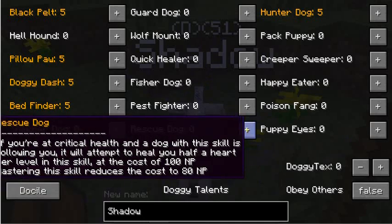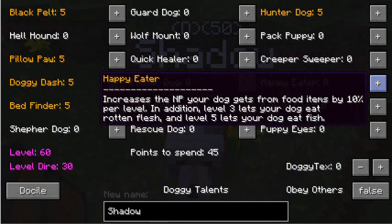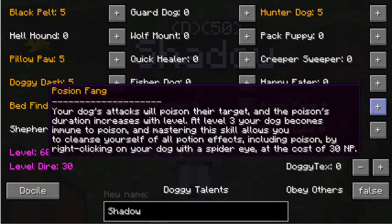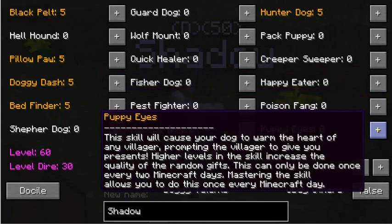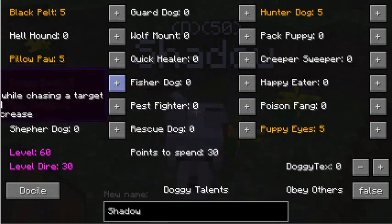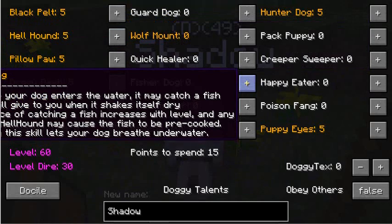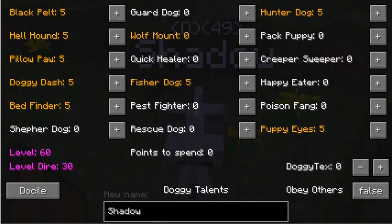Rescue Dog — if you're at a critical health, your dog will come find you. Happy Eater makes it so your dog pretty much eats anything, and at level five it eats fish. Poison Fang poisons enemies. Puppy Eyes is very handy if you like going to villages and trading. You can also let your dog set things on fire whenever it bites. I'm also going to do Fisher Dog, just because you can get cooked fish with it. You could do at least eight different things from the talent tree — I just like all of these because they're very handy.